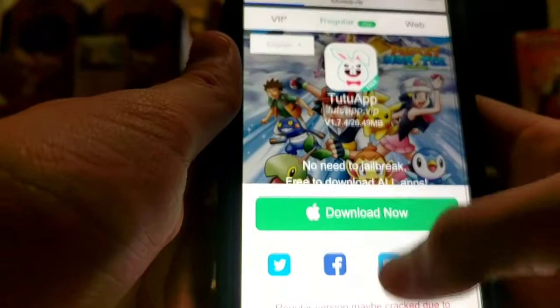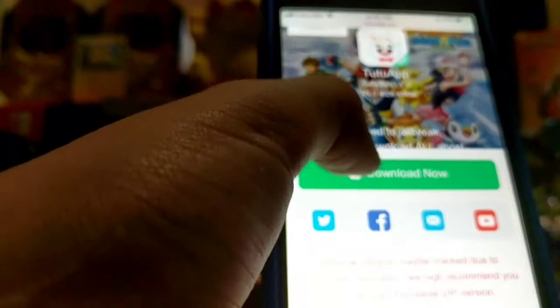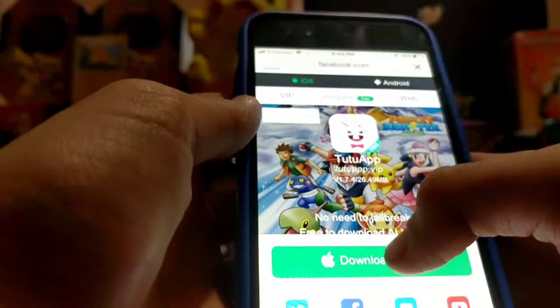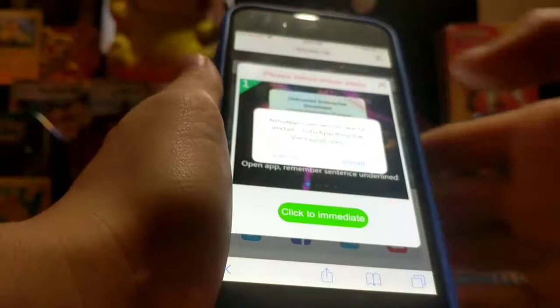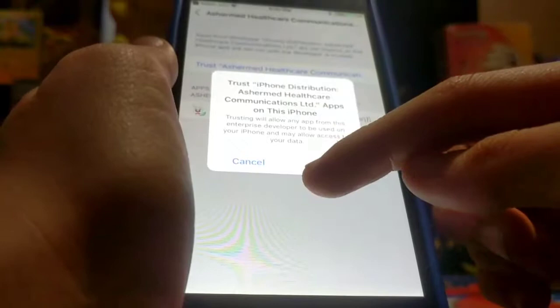Hold on, it's frozen for a second. Okay, so you want to click download now, just like I said earlier. It's going to take a while before it loads. It's about to go to facebook.com — we don't want to do that. So just let it wait for a second. Once you click download now, wait for a button to say install or something. See? It's gonna pop up like that. Click install. And then you click to immediate. And then you gotta press trust. That way, when you open the app, it'll let you log in. So now you just wait for it to install.